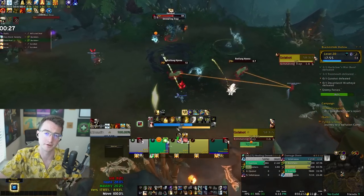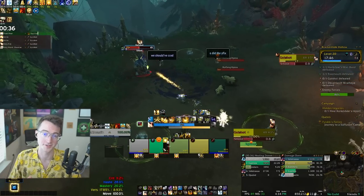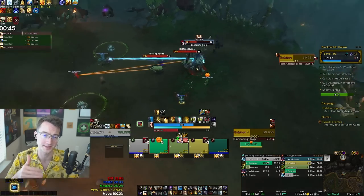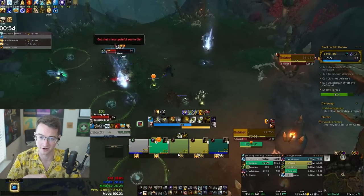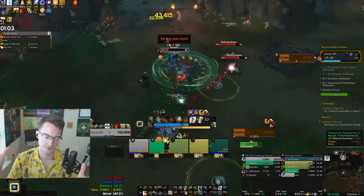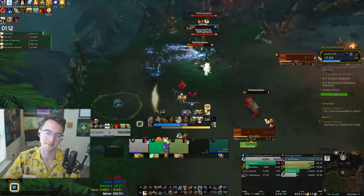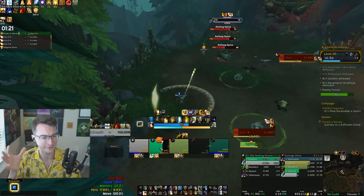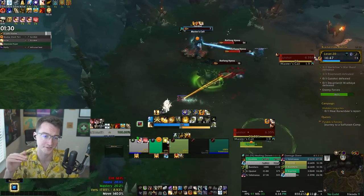Moving on to the Gutshot boss — she spawns with a number of hyenas. If hyenas get rooted in her traps, they take some damage but instantly hit anybody in melee range of them. The tank needs to be in melee range so they take the hits instead of other players. The boss, just like the Stalkers, casts Rotting Meat onto a player, dealing damage and causing hyenas to fixate onto them. Once hyenas get rooted, they hit anyone within melee range — so it's easy for someone to randomly die if a rooted hyena double-taps them. Hyenas can spawn at the bridge entrance or in the back cave, so place traps around those areas. Gutshot will also knock back the tank, so make sure the tank doesn't get knocked off the cliff.